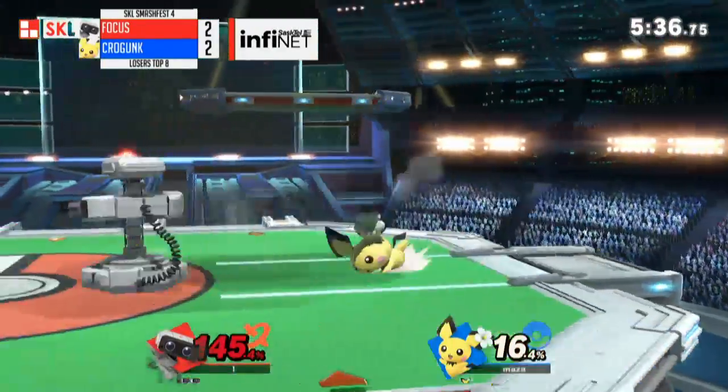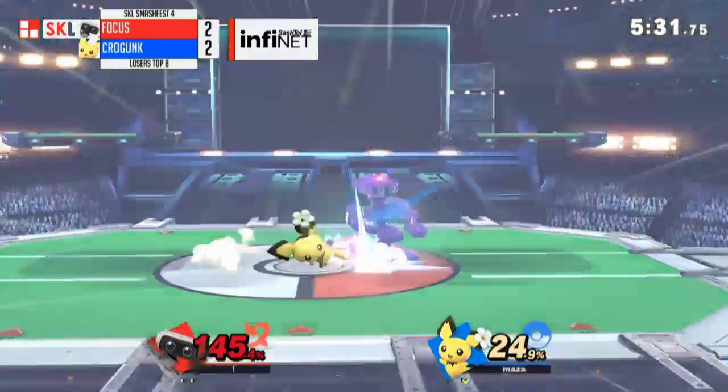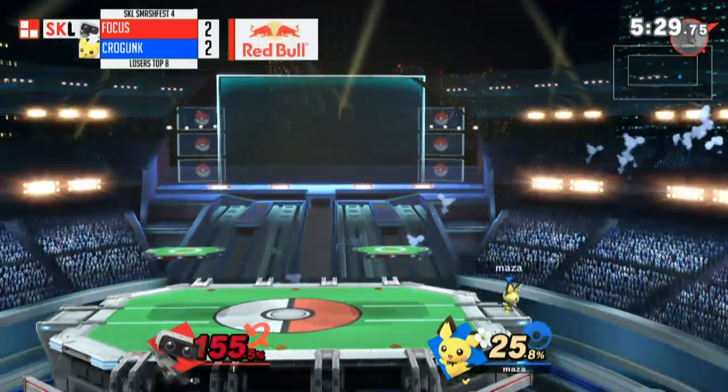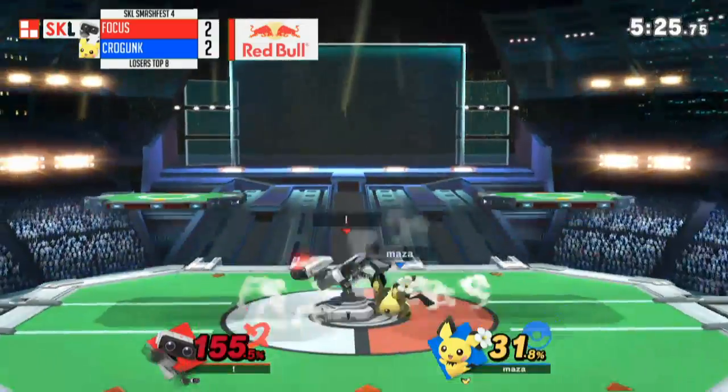Take him down — pressing the B button, folks. He wants the stock, going down a little bit, jumps over. Almost — the F-tilt almost gets him. Tries to scoop him.